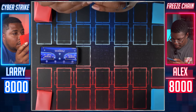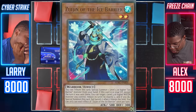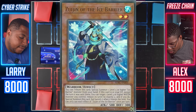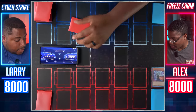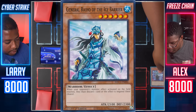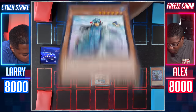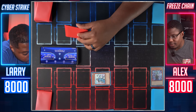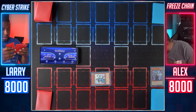I will start by Normal Summoning my Zuijin of the Ice Barrier. I can tribute this card to Special Summon one Level 5 or higher Ice Barrier monster from my hand — my General Raiho of the Ice Barrier in advanced mode. So now, while he's on the board, if you want to activate a monster effect, you must discard a card from your hand or that effect is negated. And now I'm going to end my turn.